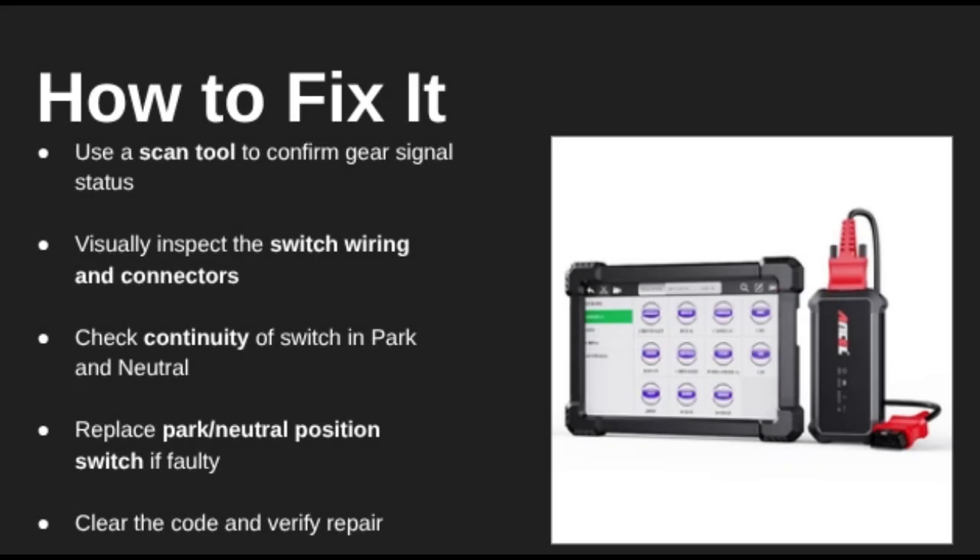To fix it, start by checking the wiring and connectors going to the switch. If the wiring looks good, test the switch itself for continuity using a multimeter. If it doesn't pass the test in both Park and Neutral positions, it's time to replace the switch. Always clear the code after repairs and test the system again.